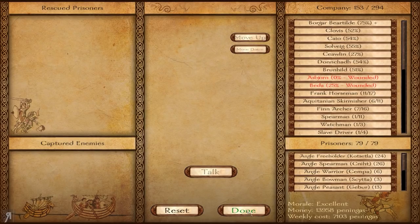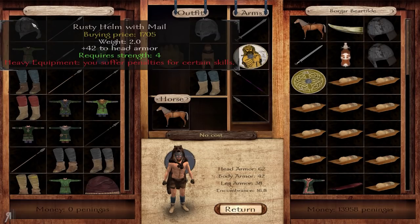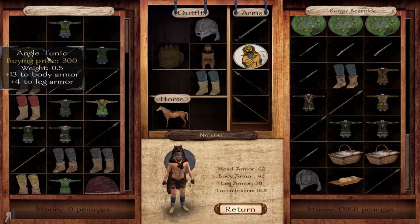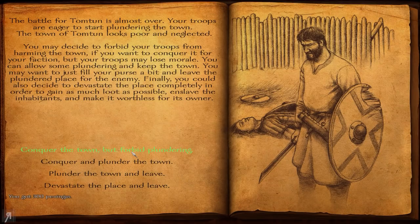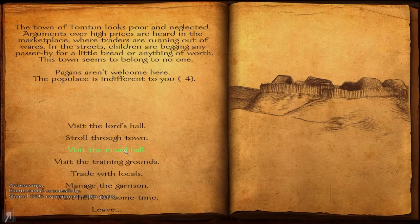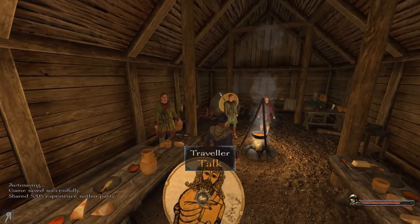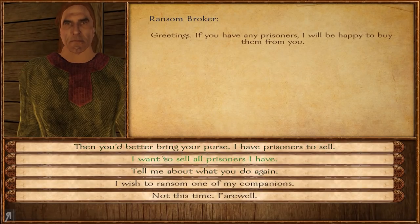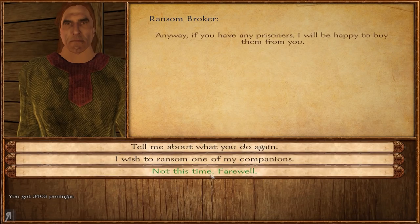We actually have exactly 79 prisoners — that's pretty crazy. We're going to share the loot now and I'll take as much as I can. We are going to conquer the town but we are not going to plunder. We gained some reputation but lose 15 morale — we can get that morale back by going into the Mead Hall, which is absolutely fine. I'll request that the town be awarded to us. Let's go into the Mead Hall — there's a happy widow, a watchman, and a ransom broker. Lucky — 3,400. Very nice indeed.